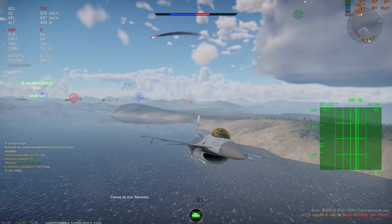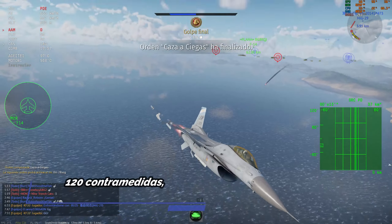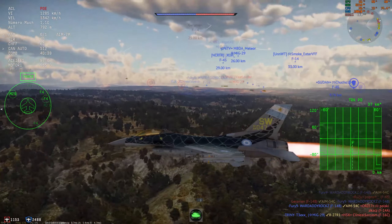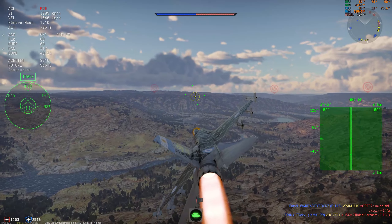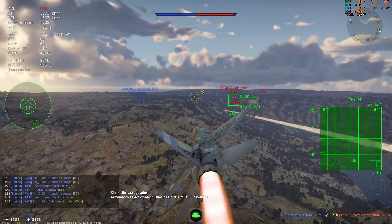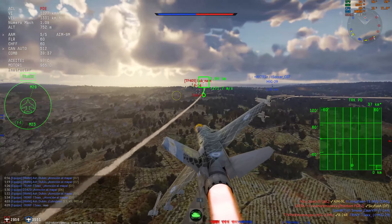En sistemas y supervivencia, el avión lleva 120 contramedidas. Yo uso 60x60, es decir, 60 chaff y 60 bengalas. Está bien; creo que para el BR está bastante bien. Al igual que el SMT, 120 es un muy buen número. Tiene un mejor RWR que hace detectar más amenazas que las versiones anteriores del F-16. También tiene una alerta por voz que se llama Betty, es eso que te dice 'Overgy, Overgy'. Está bien, es divertido y hace un poco a la inmersión.